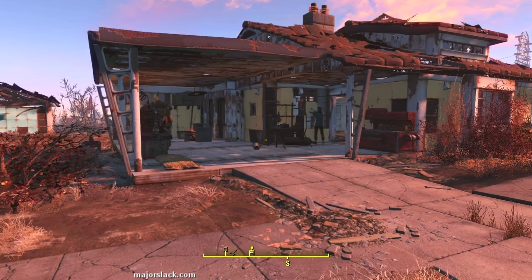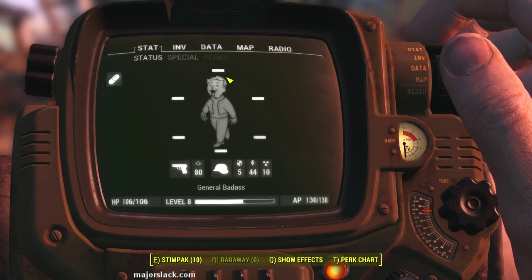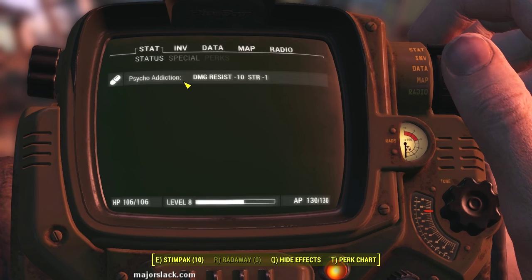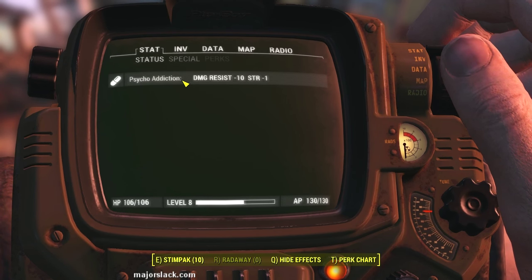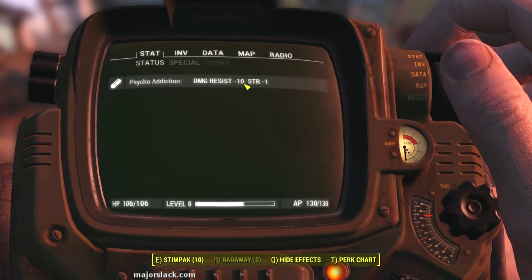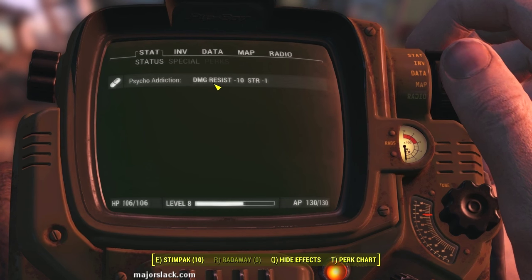Hey, thanks for joining me again. Quick change of plans here. I've just realized after a thorough inspection, I think I'm stoned - I think I'm addicted. I'm addicted to Psycho. But this is acceptable. Damage resist minus 10, strength minus 1. This is acceptable until we get into combat again, and I'll just take some more Psycho and get rid of that.